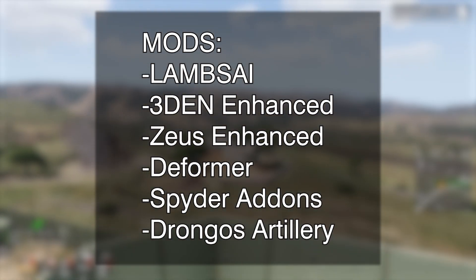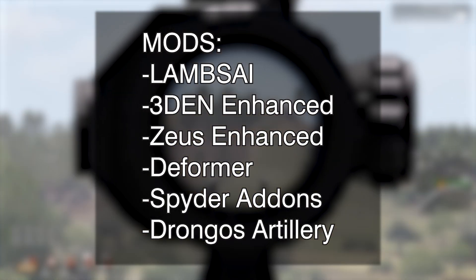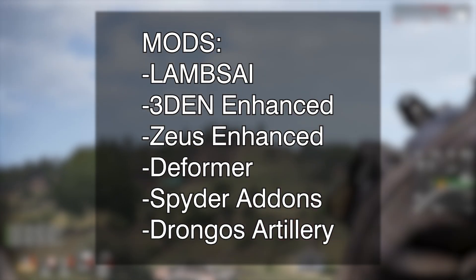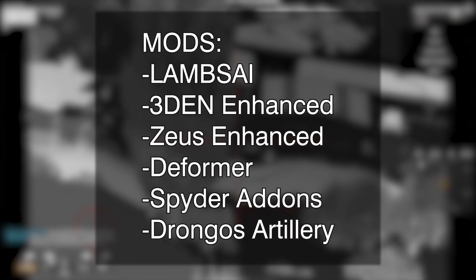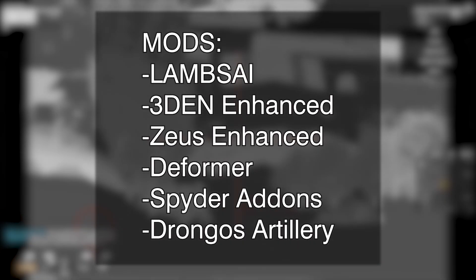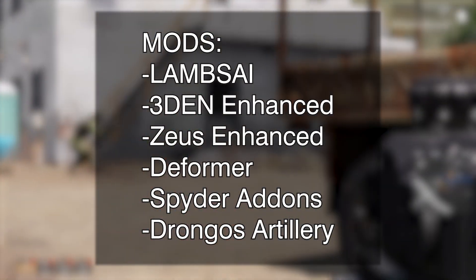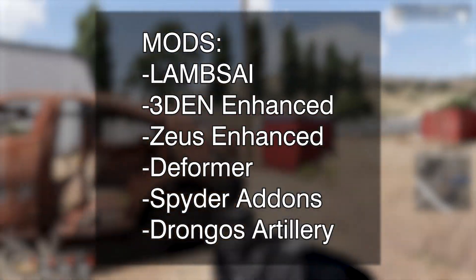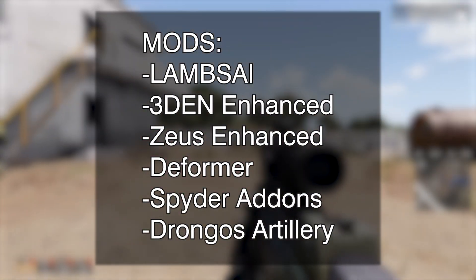However I do have a few which I find are basically must-haves for making missions in this context. First is Lam's AI, which adds a lot of functionality to the AI of ARMA 3, including some very nice modules for mission making. Second is Threedon, which adds a lot of functionality to the ARMA 3 Eden editor. We also have Zeus Enhanced, which is great for Zeus missions but also really good for troubleshooting. Next is Deformer, which I didn't actually end up using in this mission but is still very useful for flattening terrain. Then Spider add-ons — a smaller mod with a few neat functions, the main one being the recruitment feature.